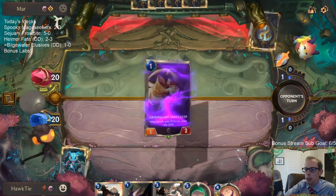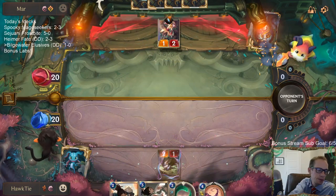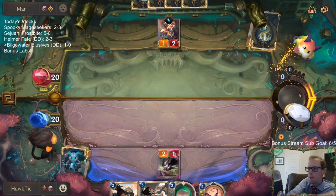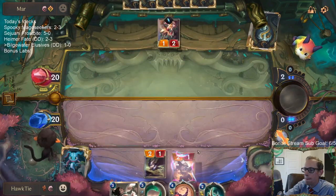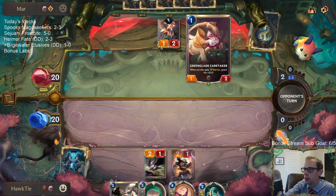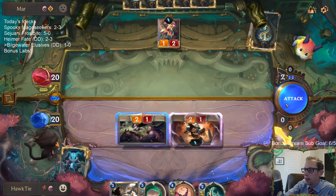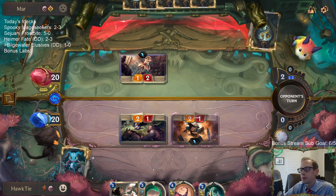Fizz is like, 'I'm an Elusive — why am I not in here?' I would have blocked there. I'll trade Green Glade Duo for Blade Scout. Maybe that's naive of me, but I would have made that trade.